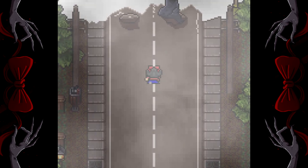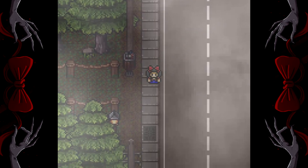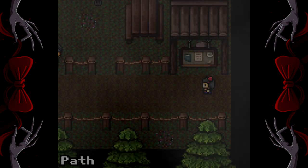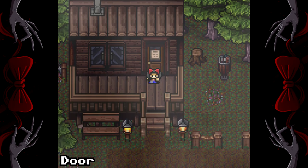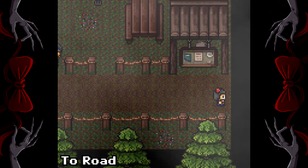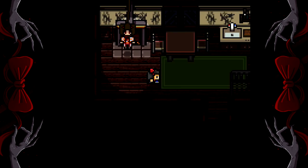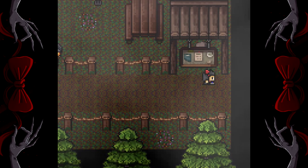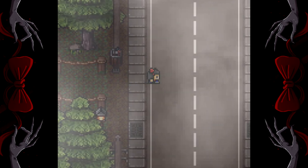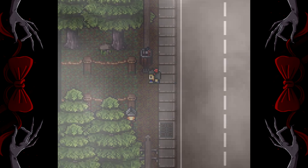Chapter 1 is going to be pretty involved since it requires you to get all of the items. From the start, head down the road and talk to Kubi. Once you are done, head on to the path. Try to get into the cabin — you will notice it's locked. Try to leave the screen and then the door will unlock, allowing you to enter. Once you enter, you will have a little cutscene where you meet Akira. After that, you have free control of your character. Head back to Kubi to get the objective of the chapter, which is to find the missing two items. Make sure you talk to him.